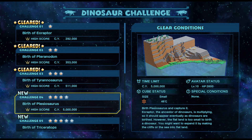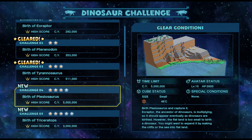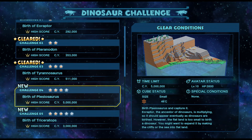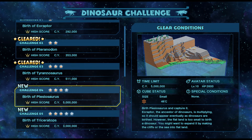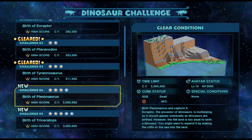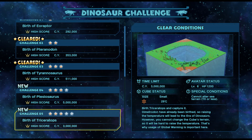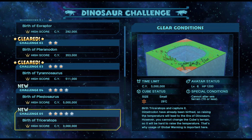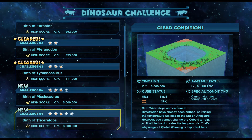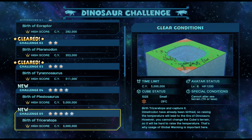Now we have finished the Tyrannosaurus map, I'm going to go on to the Triceratops map straight away because this one requires me to go all the way from Eoraptor to Plesiosaurus, and I remember how long that took in my cube. That's going to need its own episode. So let's go straight on to the birth of Triceratops and see if we can work this one out. It's on a smallish map which is always good. Dimetrodon have already been birthed, so raising the temperature will lead to the era of dinosaurs. However you cannot change the cube's terrain - use of global warming is important here.